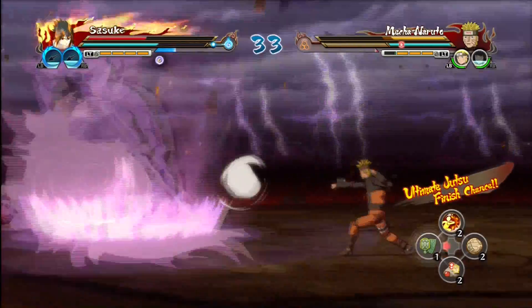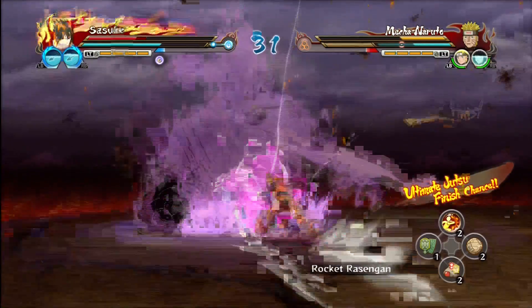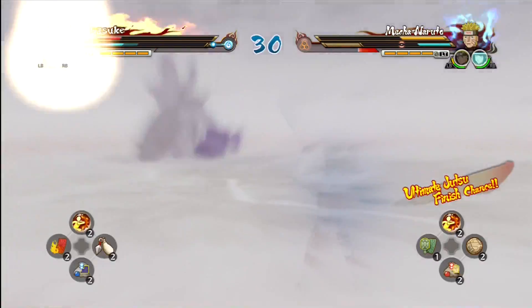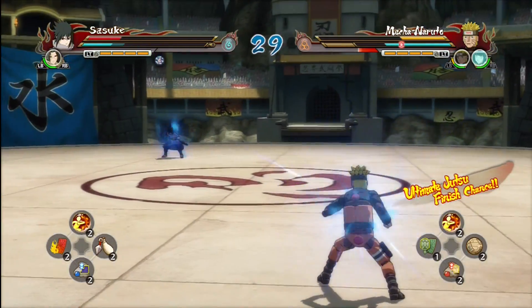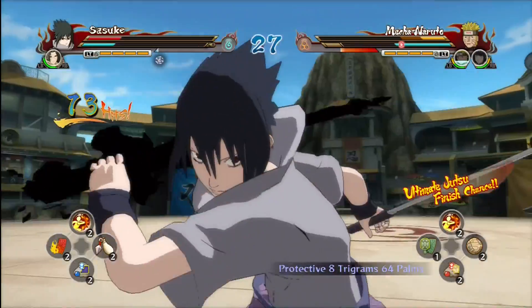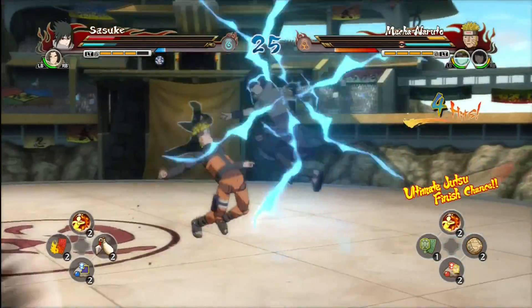That's what the awakening type does. Every character has an awakening type in this game as well. Let's beat Mecha Naruto and then move on to the ultimate jutsu type.